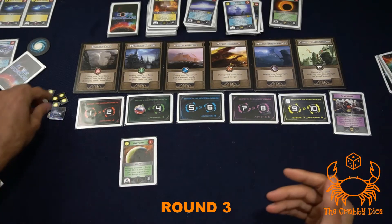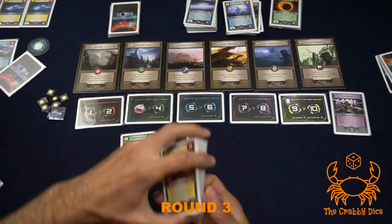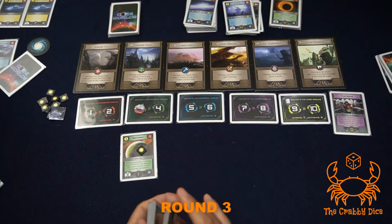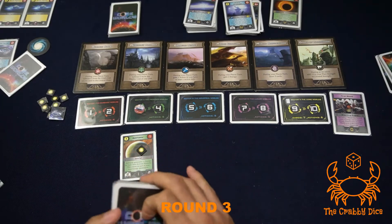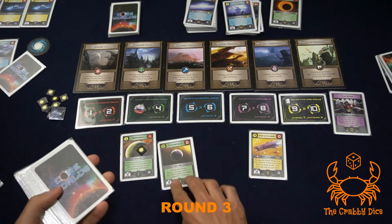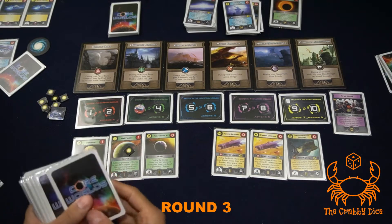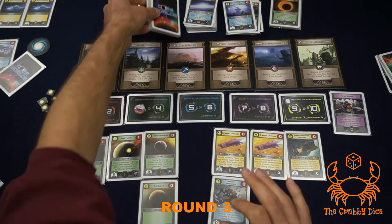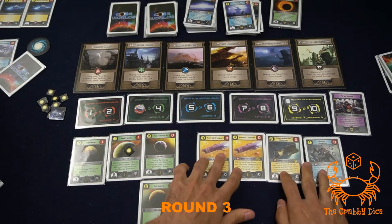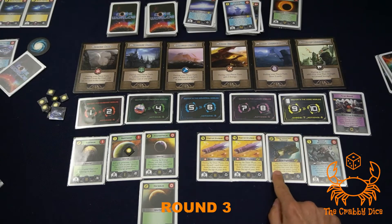Galactic phase: first remove cards with energy tokens - none. Add one energy token to all current cards. Now in round three we grab from the two deck. Shuffle it. Cards equal players times two plus two - eight cards. Flip them over: one, two, three, four, five, six, seven, eight - and we got two of the exact same patrol cruiser card.